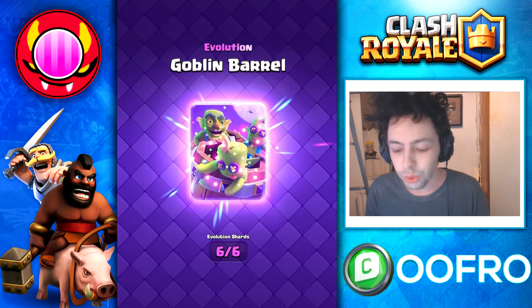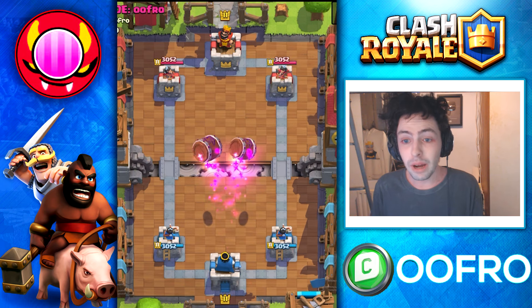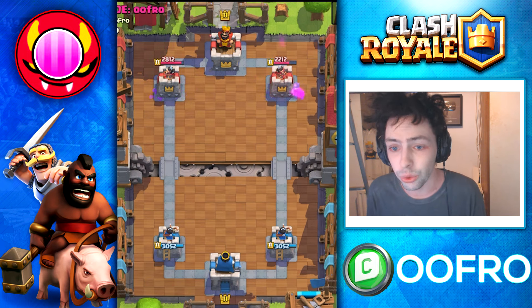I've just unlocked the Pass Royale to get the brand new Evo Goblin Bow. The Evolved Goblin Bow throws out two barrels, one on each tower. One of them has real goblins in, the other one has decoys.